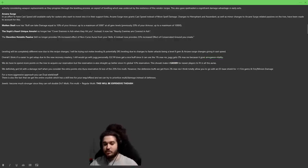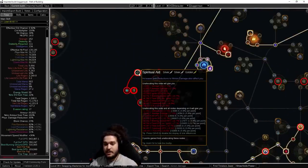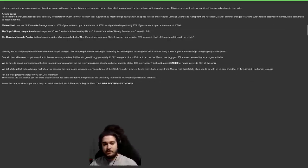We definitely got hit with a damage nerf considering the extra points into aura reservation and the loss of 20% fire multiplier. However, the defensive buffs from 2 max res should allow you to use an ES-base shield for plus-one fire gems and fire/minion damage. Remember: increased minion damage equals increased damage; check Spiritual Aid on the tree if you don't understand why. For a more aggressive approach you can dual wield or use a staff — though I'm addicted to Shield Charge. There's also the Crucible, which gives you a skill tree on your main hand and off-hand. Determination reservation that was removed is actually on the Crucible tree, so you could save three passive points by getting it there.